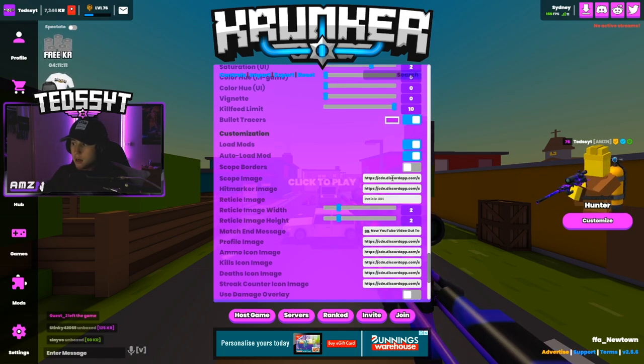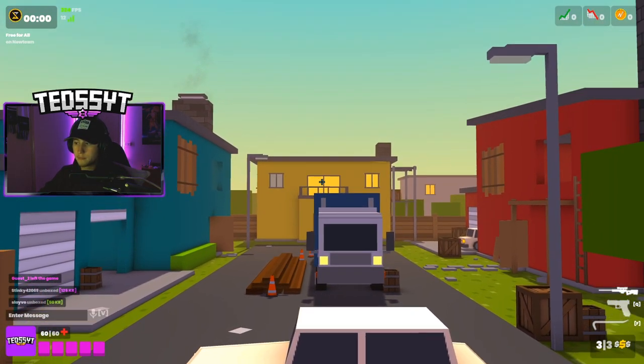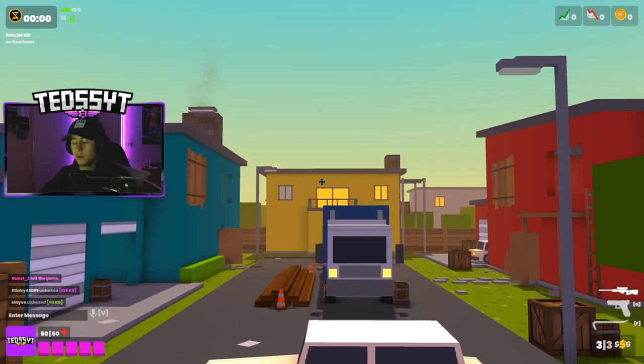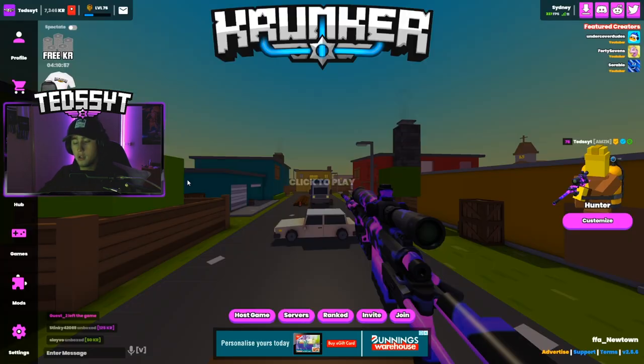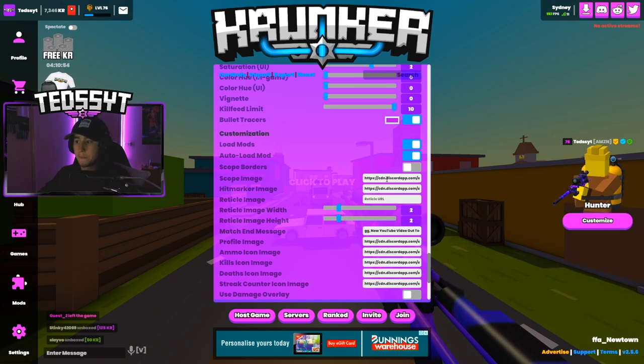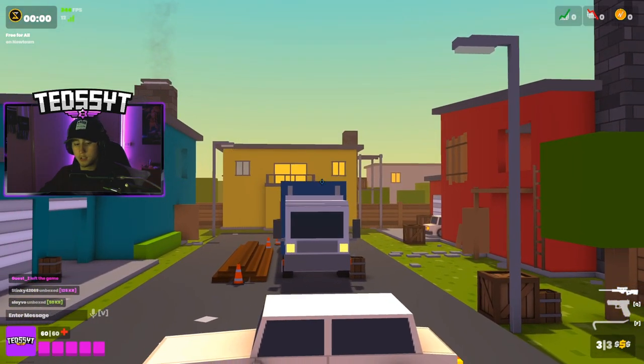Scope borders — if you have that on and you go into scope it'll black out the whole screen except your scope. I find that horrible so I have that off. For my scope image, what I do is I have a normal file and if you take away one number or anything in it, it will just show your crosshair. If you have the full file it'll show your actual scope. I like to show just the crosshair, so I delete one character from the link.